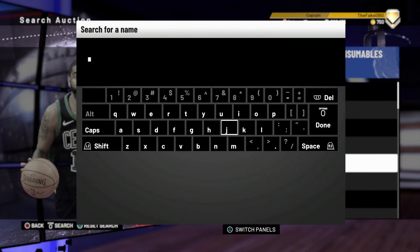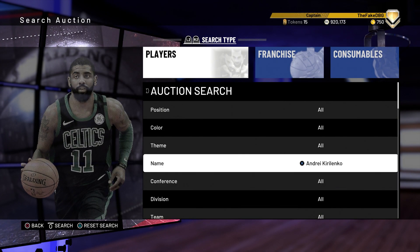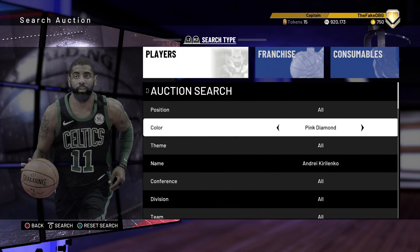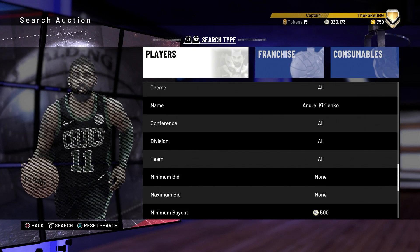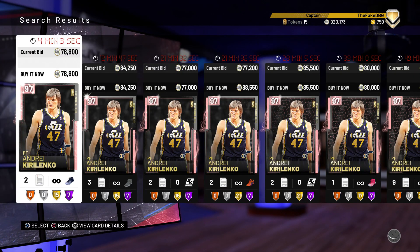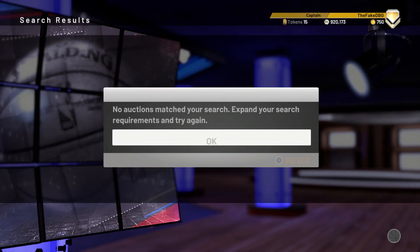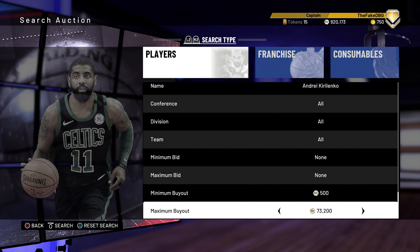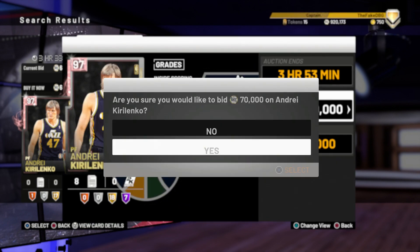Now we're on to our base 11 type players - you've got to have a certain amount of them on your team. Andrei Kirilenko - and I do not want his gold version because his gold ironically doesn't have base 11. The unbelievably OP ones all have base 11, the terrible one doesn't - it's hilarious. He's around 70k, which is still a steal. He's still one of the best cards in the game, and contracts make him even better value.